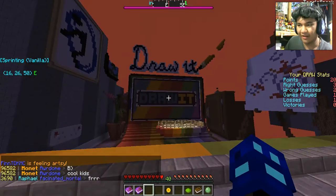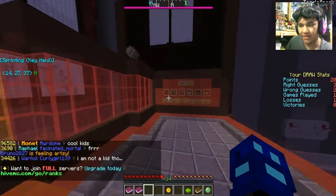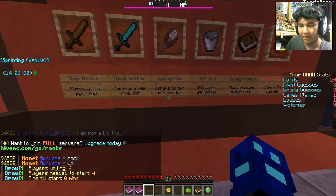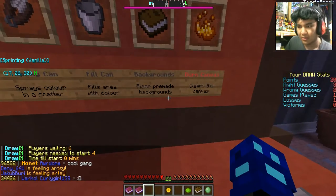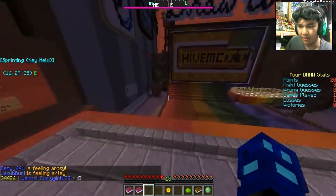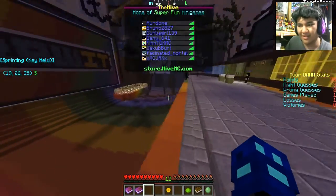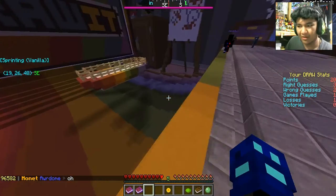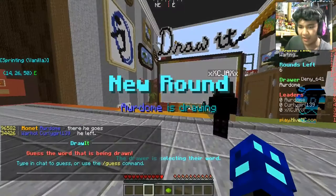Alright, round two. Let's try this again and hopefully I'll draw faster. Let me see the other tools here first because I think I forgot. How do I choose the color? You got thin brush, thick brush, spray can, fill can, backgrounds. Oh, I have to choose it down there. My mistake. Sorry guys, this is my first time playing this game, so please bear with me. I'll get better as I keep going.